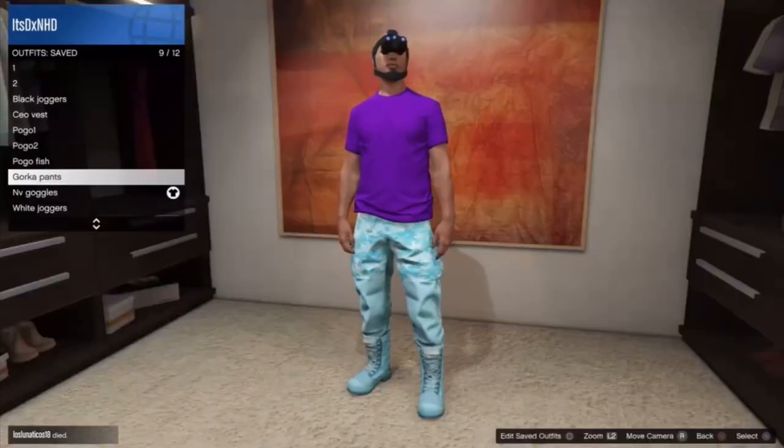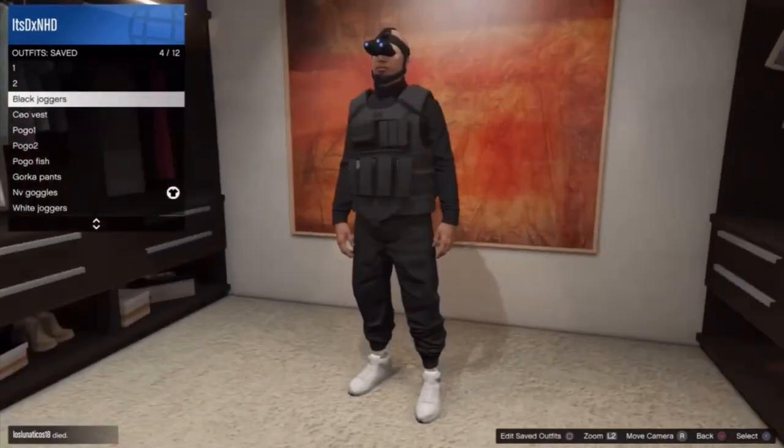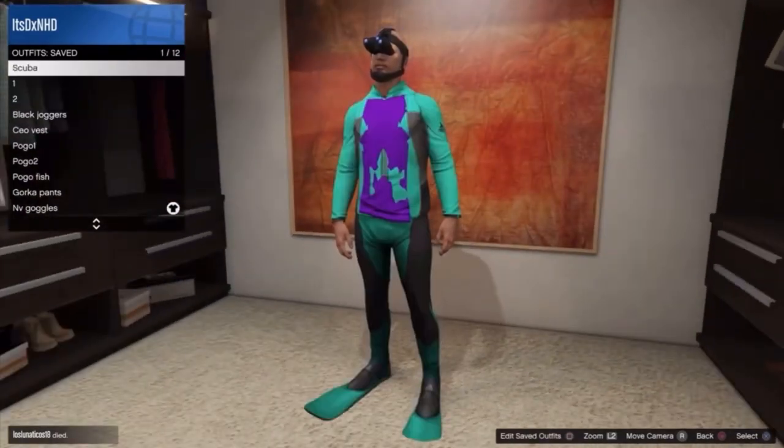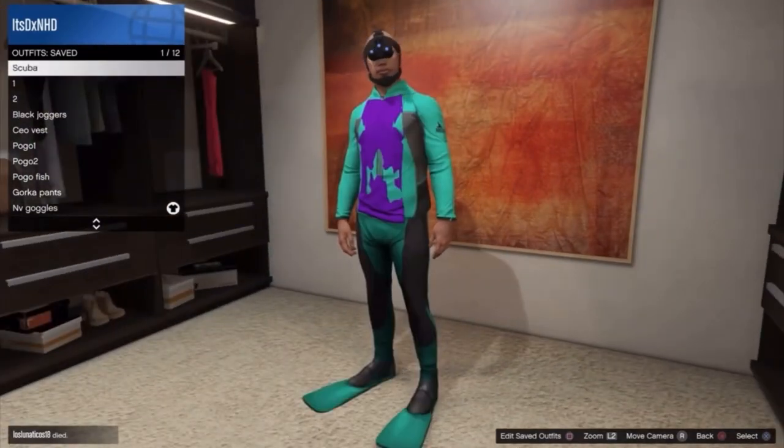Once you save it, if you go ahead and hover over any of your outfits, the goggles will be on them. So you can go ahead and select any outfit you want and you will have the night vision goggles. That's it for this glitch, on to the next one.